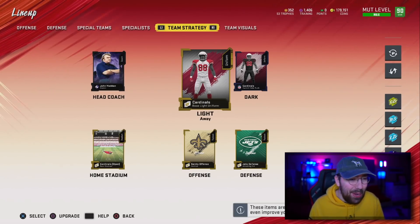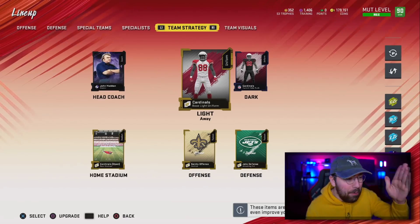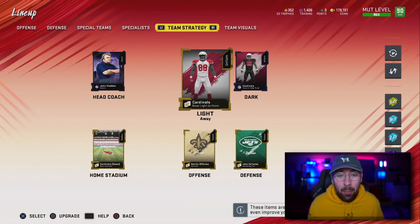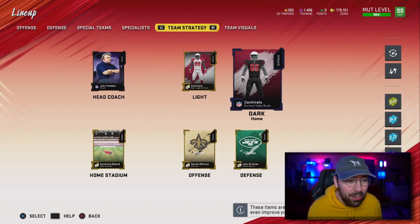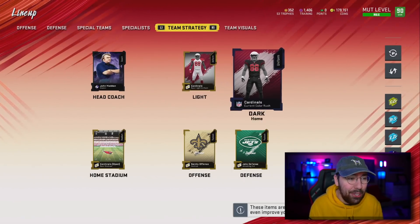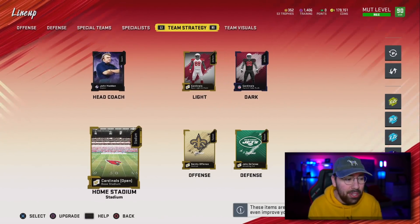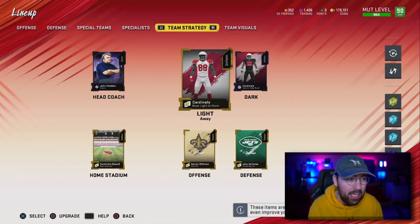For a brand new season, we're going over some of the stuff that we did. The first thing is the brand new uniforms and team that we are rocking. We're sticking with the NFC West, but this time we're going with the Arizona Cardinals. I saw their color rush unis, and I just couldn't pass them up — those all-black units are absolutely sick. So we're going with the Cardinals, along with the Cardinals home stadium and John Madden head coach.